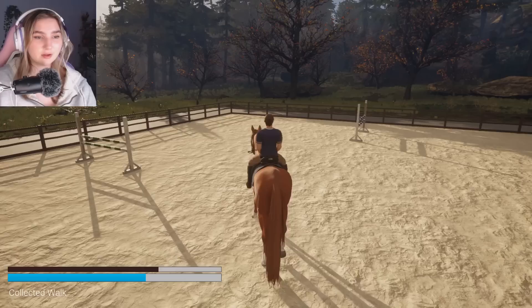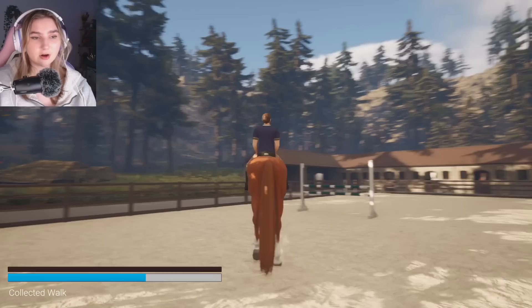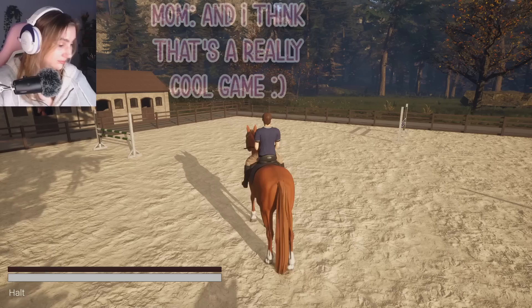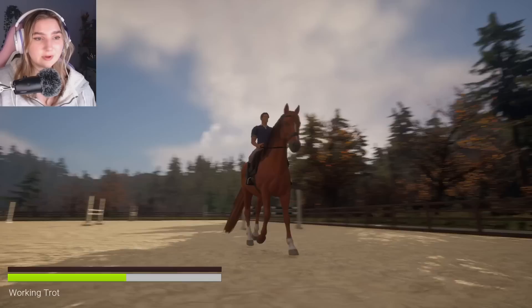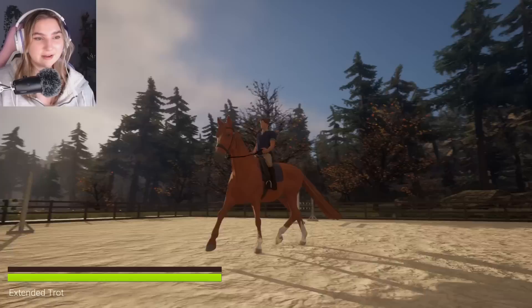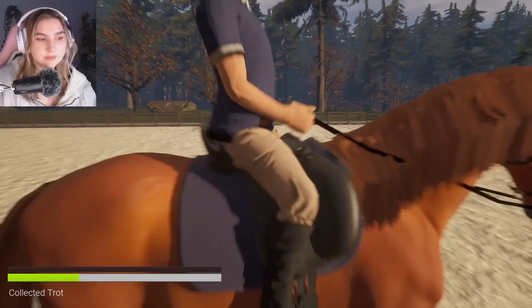I don't really know how to use the gates right now, so we're going to try. We have the extended walk. You can already see a lot of progression with the front legs as well as the back legs — the front legs already cross, but it would be cool to see more of a push off from the back legs. The transition from the lateral to the regular gait is so smooth.